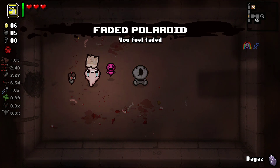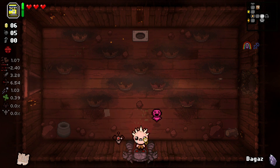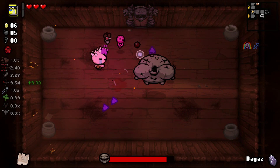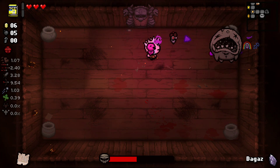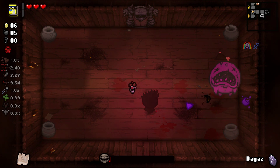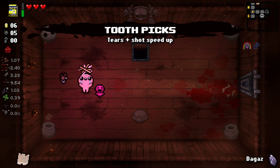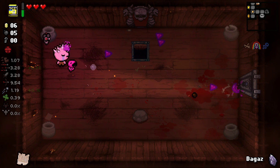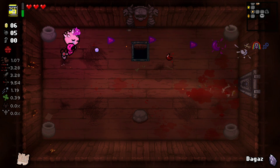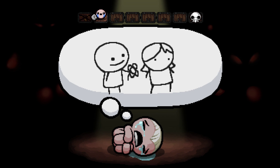Purity? I'll carry that around. Maybe use it on the next floor for the soul heart. We get Toothpicks which is tears and shot speed up. Shot speed isn't great for homing - when they're a bit slower they have more chance of going back towards the enemy and doing more damage. But with the piercing it might be good.